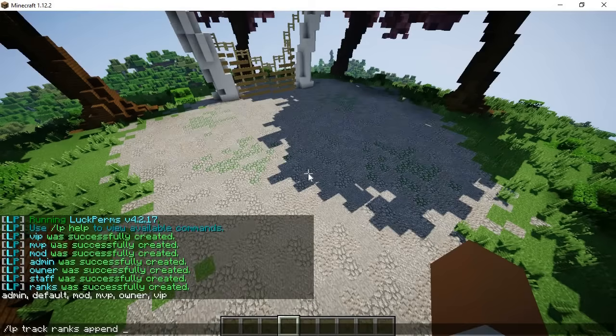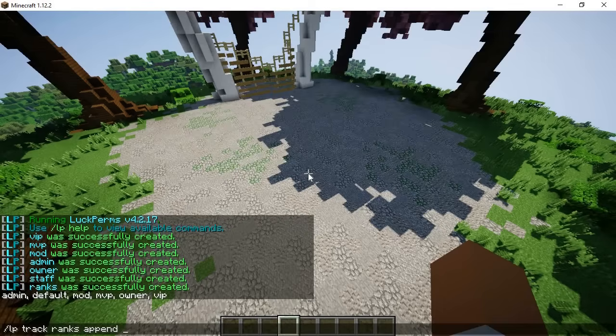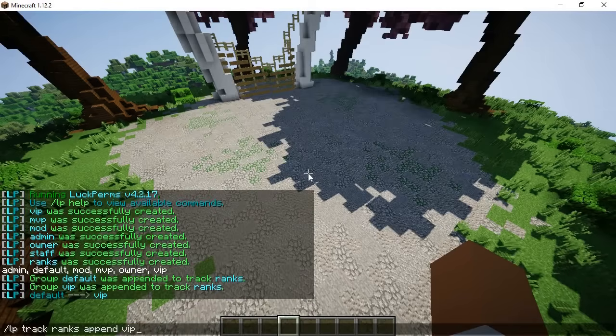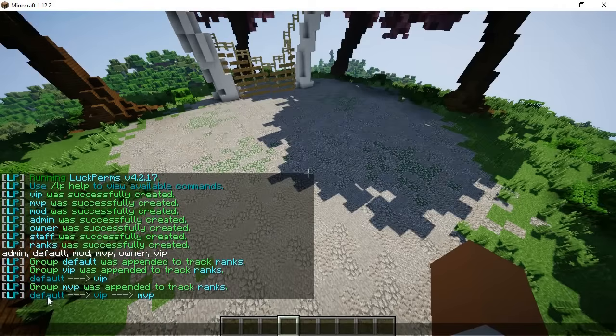What we're going to do is LP track, then the track name — so I choose ranks — and then append. Append will pretty much level up one rank to the next. So I do LP track ranks append default, and from default I want it to level up to VIP, and then from VIP we can do MVP. As you can see, the arrow shows it all. When the command is run on a player who has default, the plugin will give them VIP, and if run again they get MVP. It's a simple process instead of manually changing their ranks — works great for prison servers and similar.